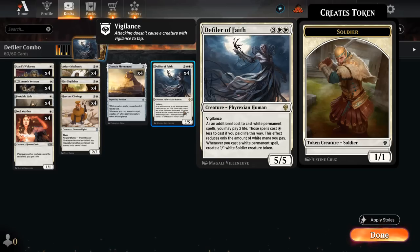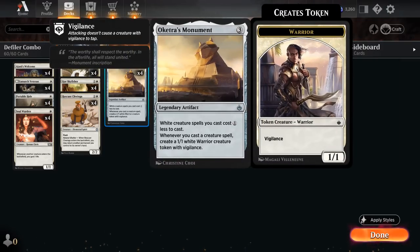Defiler of Faith combos very nicely alongside Oketra's Monument, a 3-mana legendary artifact that reduces the cost of white creature spells by one. And whenever we cast a creature spell, we get to make a 1/1 white Warrior creature token with Vigilance.